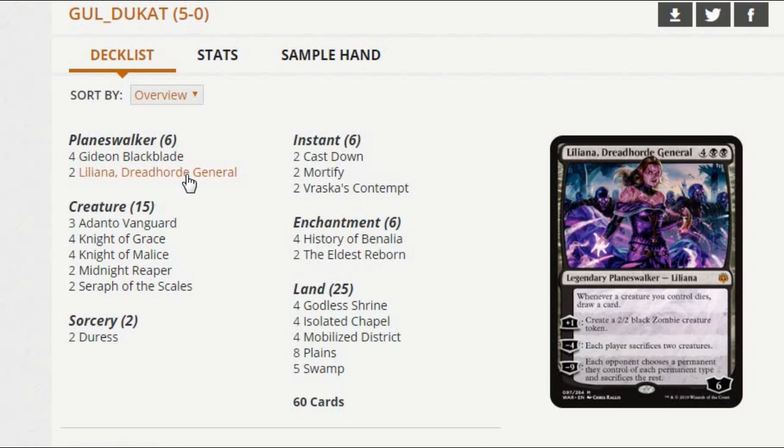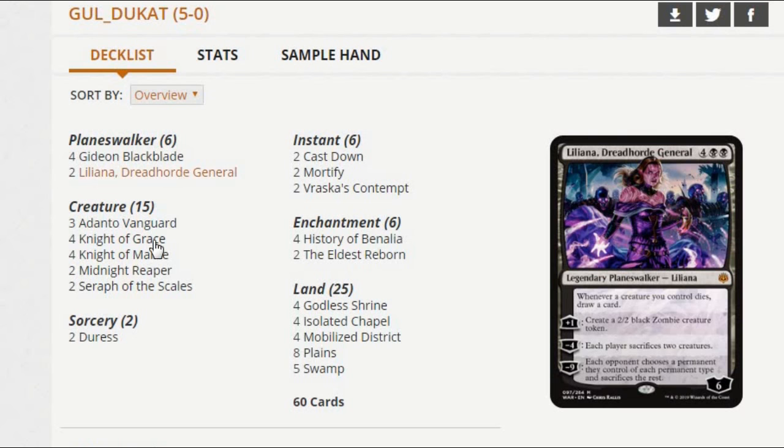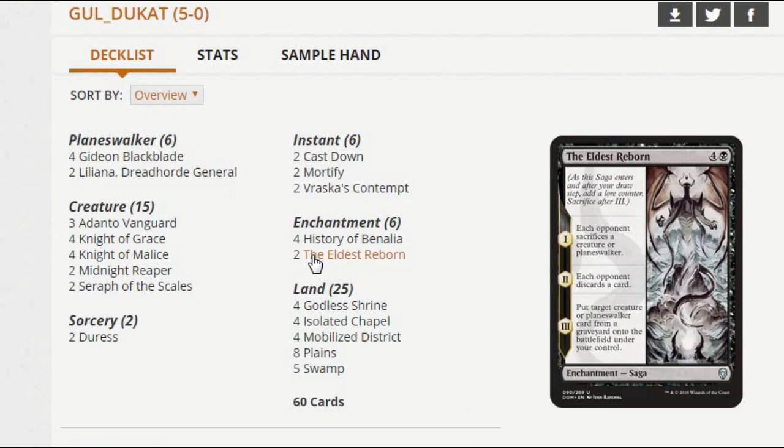You can drop Liliana when you're ahead and already have a bunch of creatures on board — she's just amazing in that situation too. I really like what this deck is trying to do compared to the usual Black White Knights fare. It's got even more mid-range stuff in there. There's main deck Duress, which you don't see every day, but there's an awful lot of control strategies going around, like this blue-black mid-range thing plus Nexus. I think Duress in the main deck is actually great. This deck has a lot of two-ofs: two Liliana, two Seraph, two Duress, two Cast Down, two Mortify, two Vraska's, two Eldest Reborn.